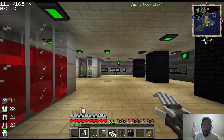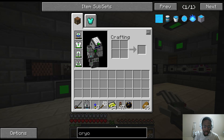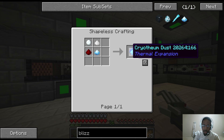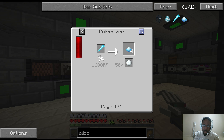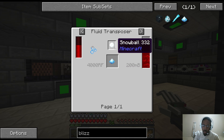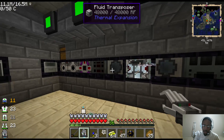We figured out a way to make it pretty easy. To start off, let's go to the NEI blizz powder. You can take blizz powder and turn it into cryothium, but in order to do that you have to get it from either blizz rods or a fluid transposer, destabilized redstone, and snowballs. That's the easiest way to do it, as long as you can find a snow biome.